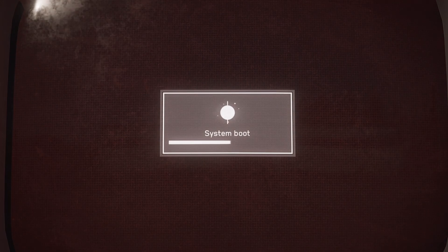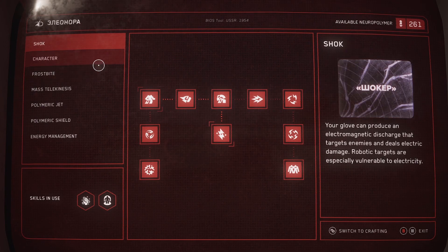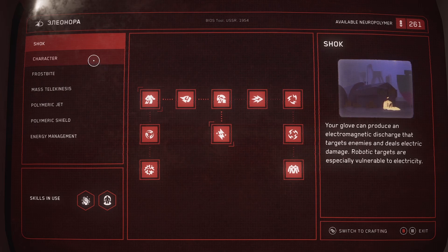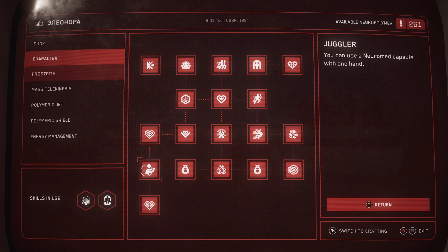You're going to go to your upgrades, and there are three things you need — a minimum and a preferred setup. Go to Character, and the first thing you need is Juggler. You have to have Juggler for this exploit to work so you can heal with one hand. The other thing you need is Cell Division, which puts a heal over time on you whenever you use a medical capsule. Combining these two things allows us to exploit the game.